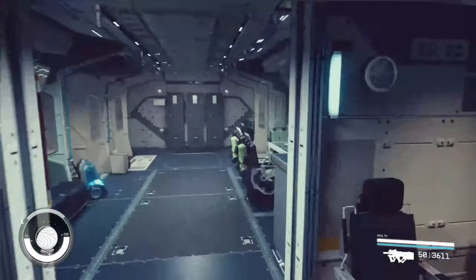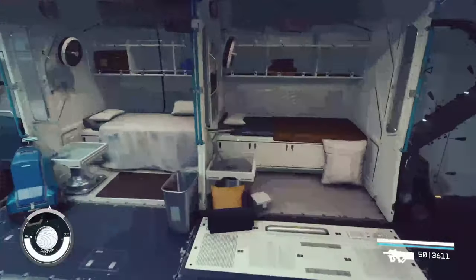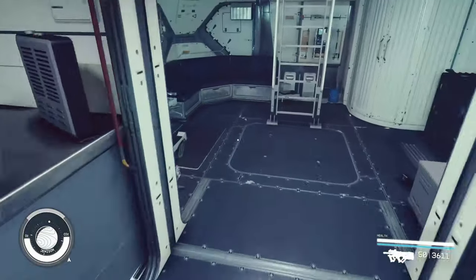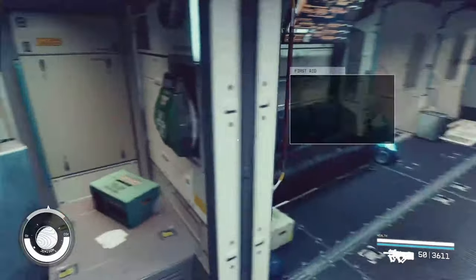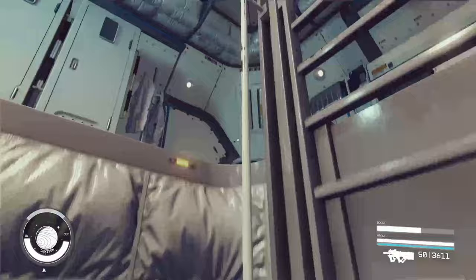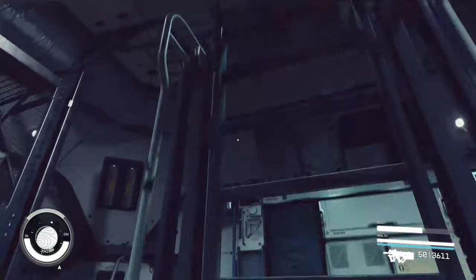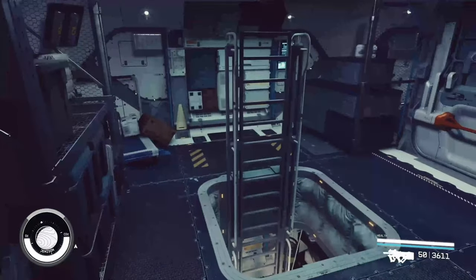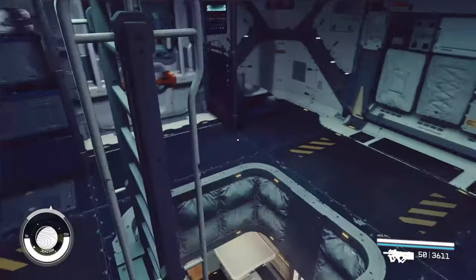Drop down first. We have what I think is a living quarters — it's either living quarters or an all-in-one B, it might be the B actually, because there's no digi-pig sitting there. We've got bathroom space, which is quite nice, and some storage lockers. And up here we have what I want to say is a storage room, not a companionway, just because there's some stuff all about.